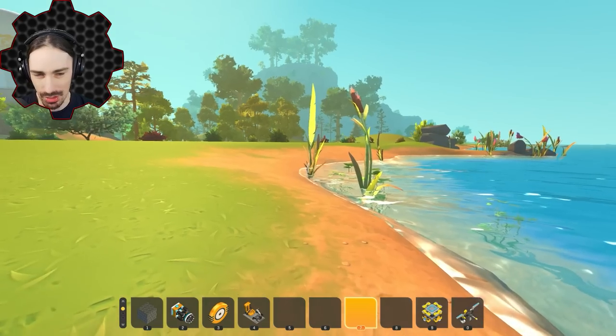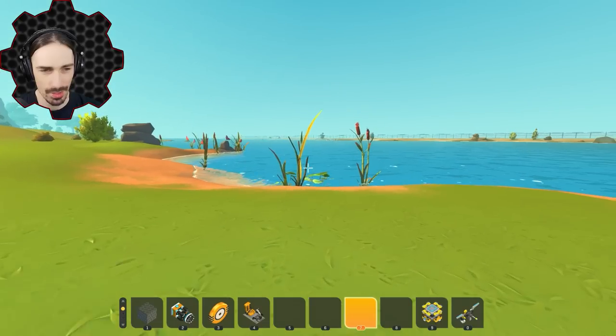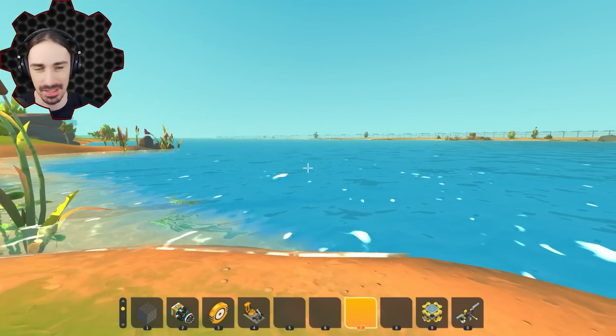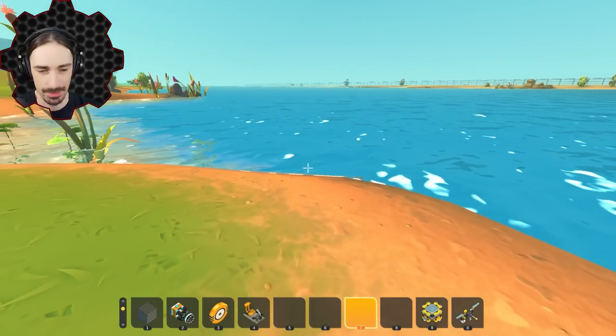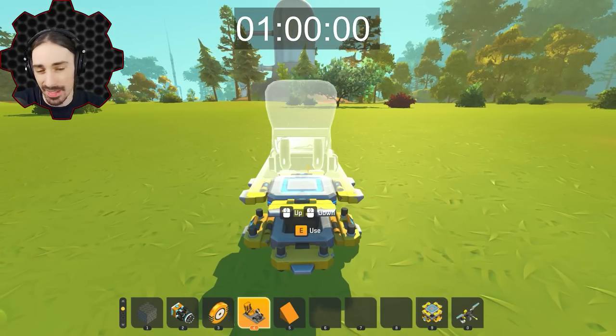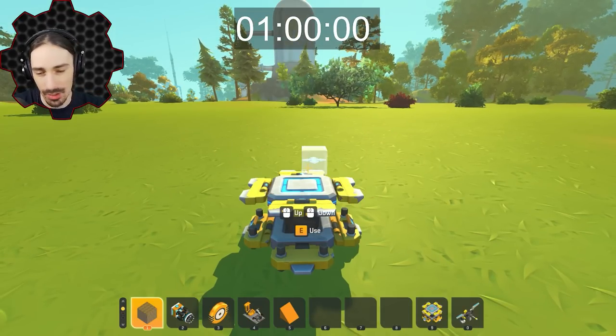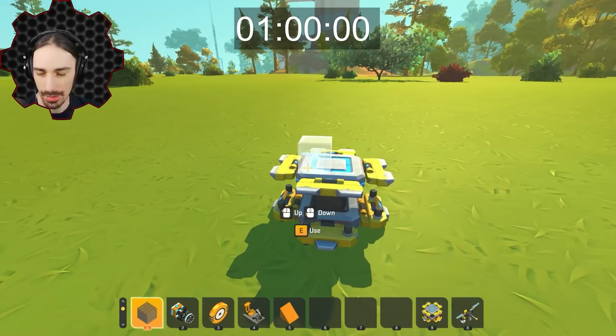I gotta be honest, unlike the turret and the hovercraft one, I'm not too worried about the 60-second one. I don't think it's that hard to get just a basic functional thing that can drive across the water. Getting a good one with a lot of functionality is gonna be another story, but that's where the 5- and 30-minute builds come into play. Okay, let's get 60 seconds on the clock. I think I've got everything I need in my inventory. In 3, 2, 1, begin.